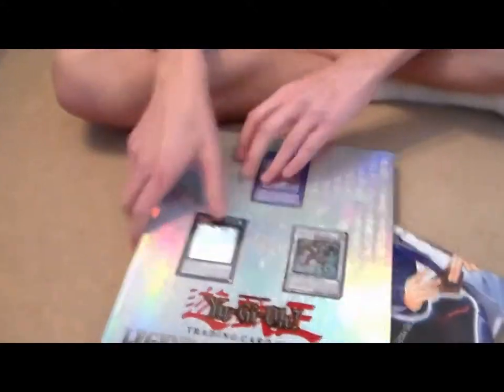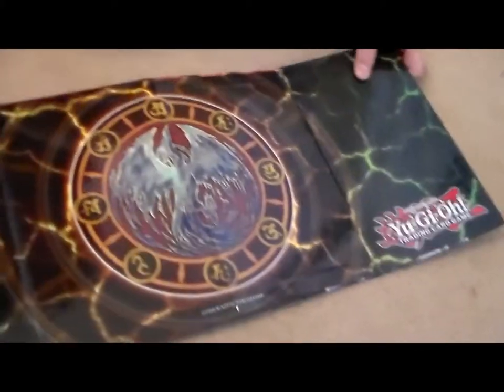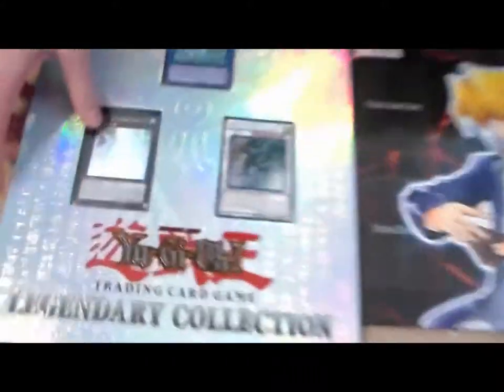Right off the bat, it comes with this nice play mat, and then three ghost rares — that one has fallen a tad, kind of hard to see. Stupid ghost rares.